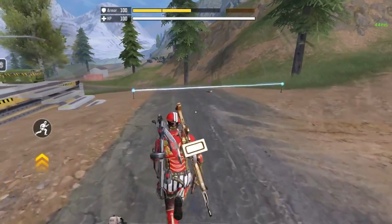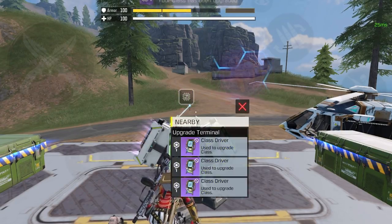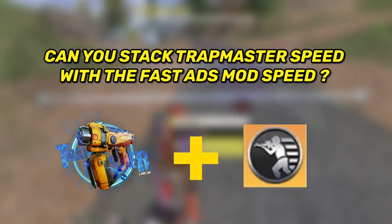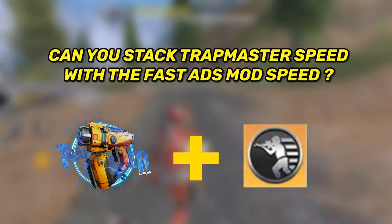To activate Trap Master's speed boost, all you need to do is use a trap, which gives you a temporary speed boost. Make sure your Trap Master class is upgraded because that gives you faster speed. The main question is: can you stack the speed boost from the Fast ADS mod with the speed boost from Trap Master? The answer is yes.